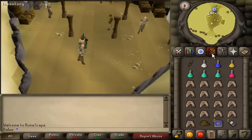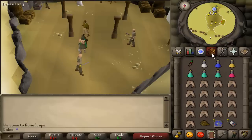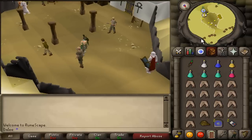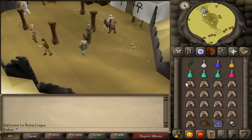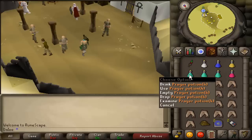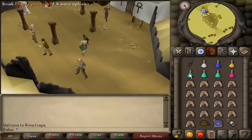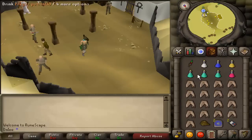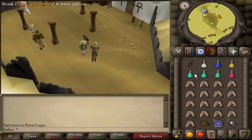As far as inventory setup goes, you'll want one super set, one super anti-poison, three prayer potions, a rope each, a teleport, and a Shantay Pass. The rest is just sharks and a special weapon. This is the setup I take for every trip and it works out pretty well. You could swap out a prayer pot if you're doing trio — just take two prayer pots and you'll be fine, but for duos definitely take three.